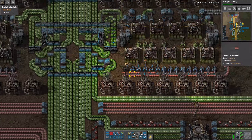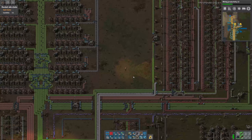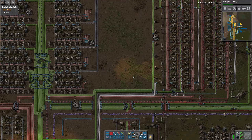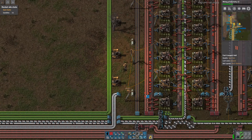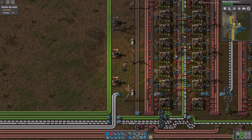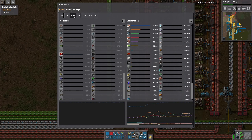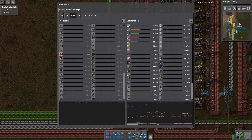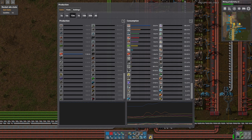So let's actually move on to what we want to do here today, and that's at least designing a single module for the advanced circuit production. For that I would like to take a look at the current production through here. The last 10 minutes seemed pretty stable — that's 1,500 a minute. I would like to just calculate that again — I know you can't see it, but I can and that's important.